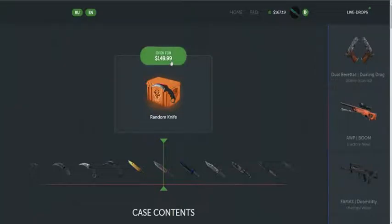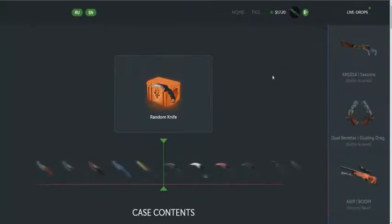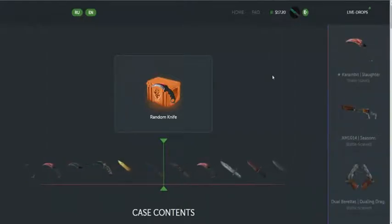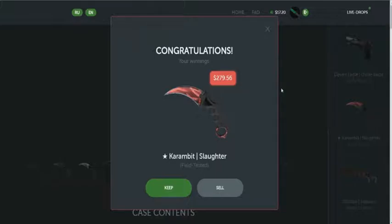Opening for $150. Please, what will it be? Oh my god, oh my god — it's a Karambit Slaughter! What the hell?! $280 stat trak Karambit! My hands are shaking.